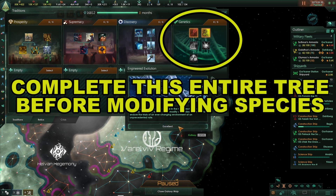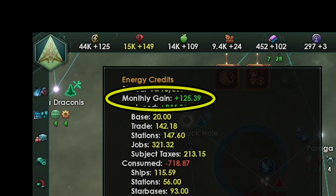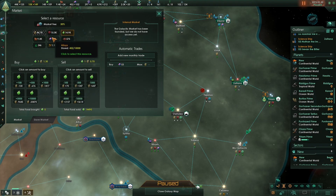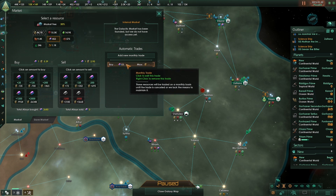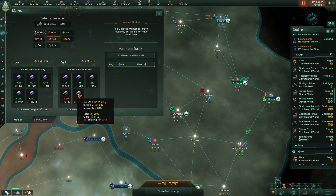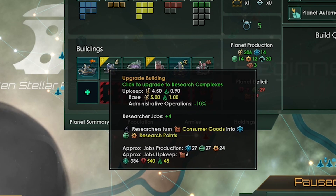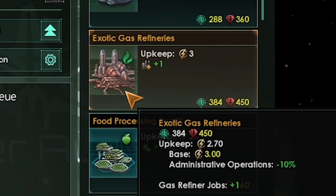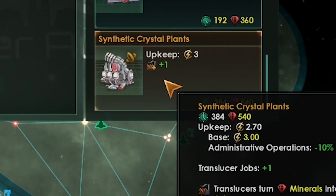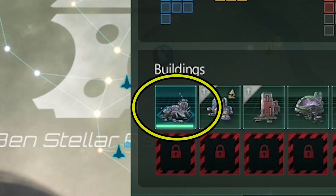We had like 400 monthly energy credits — we terraformed every planet available to us in our borders, so we can turn all this extra energy into alloys. Now we've got a lot of resources and minerals, so we are going to focus on building industrial districts and making alloys and consumer goods for unity, ships, and research. We can upgrade our research labs and administrative office buildings, but remember most upgraded buildings cost monthly strategic resources. So make sure you're making adequate gas, crystal, volatile mote buildings to cover those expenses. Also you need to upgrade your colony building before you can do this, and each time you build a city district you get an additional building slot.